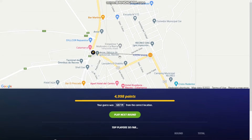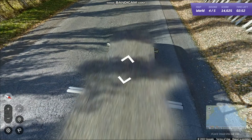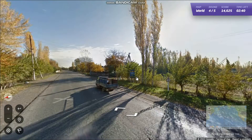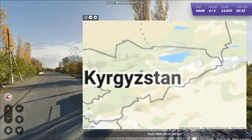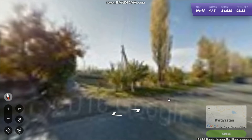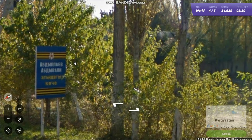Great score as we head into round number four. We have this car again with these bars — we're going to be in Kyrgyzstan. But the question is, is this the capital or not? It doesn't look like the other round we had in the capital the other day, but I'm not sure where else there is coverage. I think my best bet is to try and look for signs that might give us road names or town names.